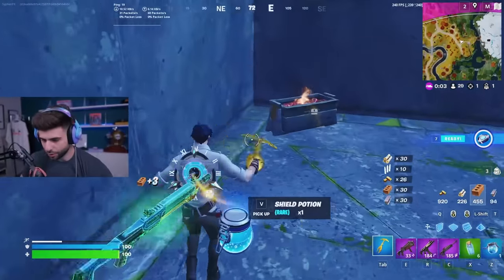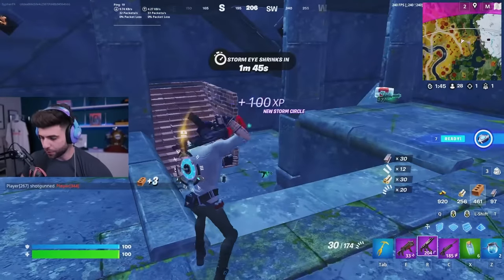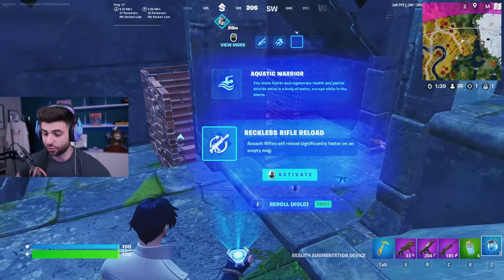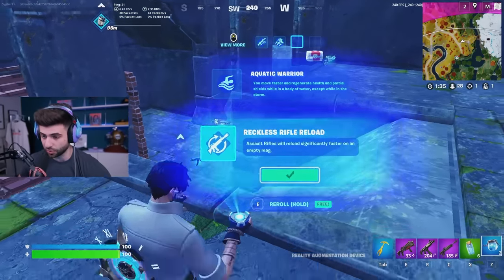There we go — purple Havoc, big pot. Look at this loot: full purple loadout, two minis, two big pots. We're pretty stacked. Reckless rifle reload — assault rifles will reload significantly faster on an empty mag. That one is really good, so we're going to go with that as well.